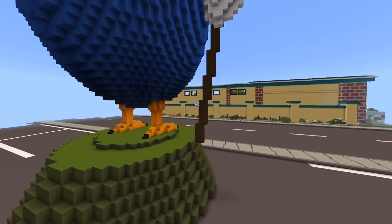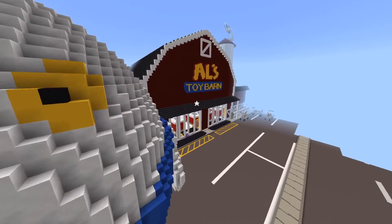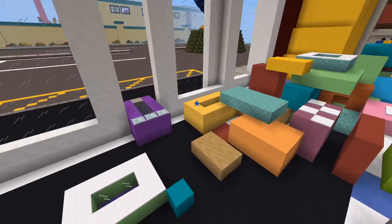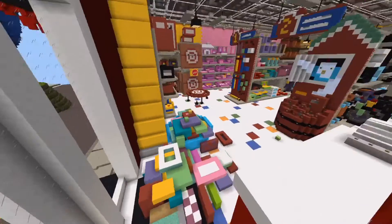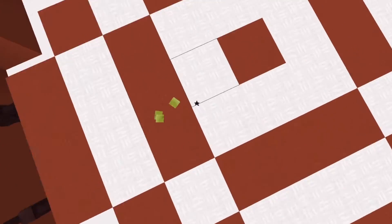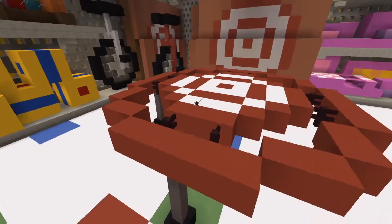Oh my gosh, they even have the giant rooster thing — that's cool. So we are at Al's Toy Barn. Going in here, it's a whole store — look at it, it's huge! There's even a little sale sign. Everything is so iconic about this map; I know this map is going to be remembered. I think it should be pretty popular because it's amazing.